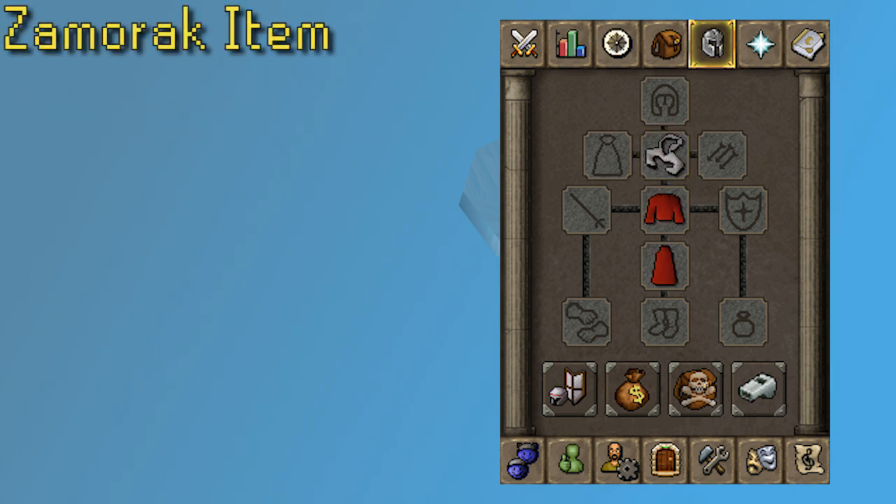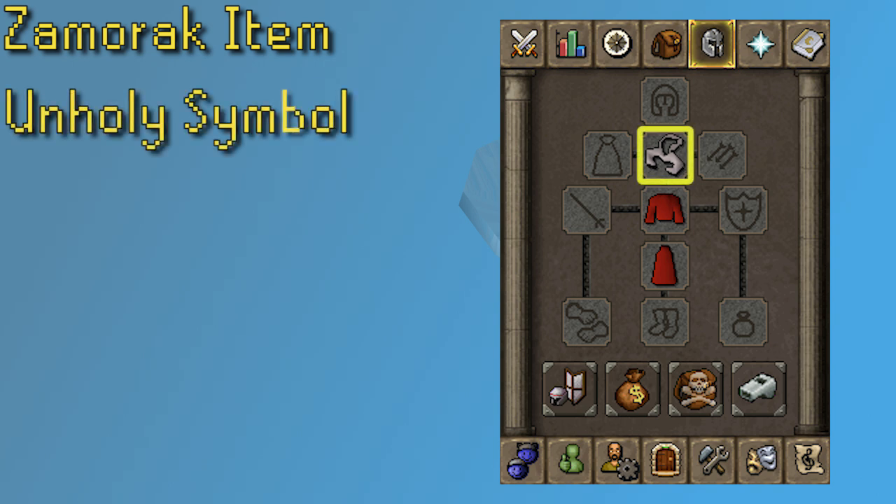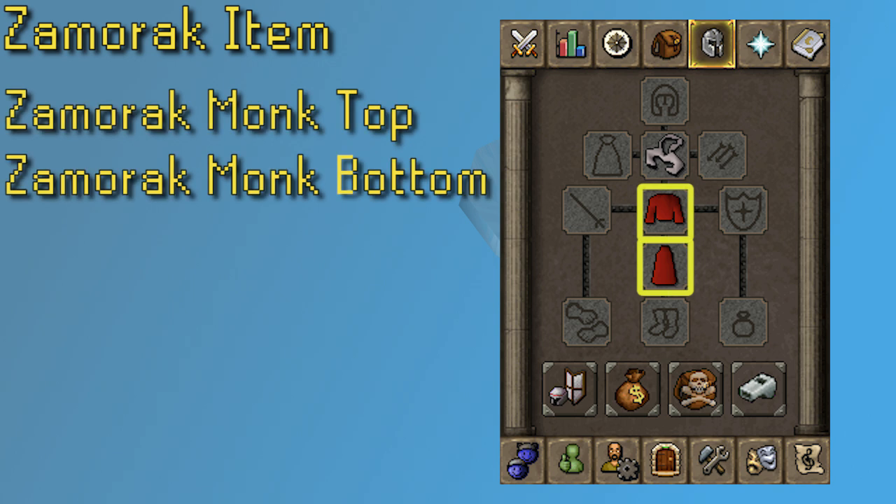Next we have Zamorak, which is very similar to Saradomin. The unholy symbol is your cheapest option, being like 300-400 coins. The Zamorak robes are also very cheap, with the robe bottoms being more expensive than the robe top. They're not quite as easy to obtain as just picking them off the ground like the Monk's robes, but you can get them yourself by killing Monks of Zamorak, which are very weak. This gives three options of Zamorak items that are all much cheaper and easier to obtain than any clue items or Zamorak weapons.